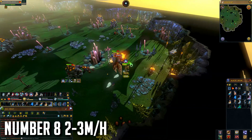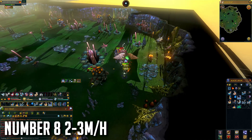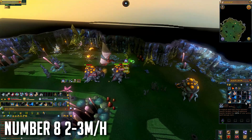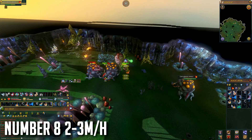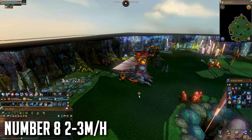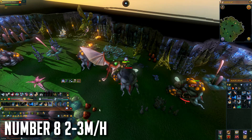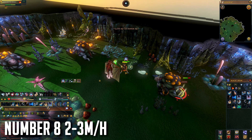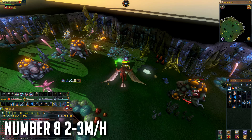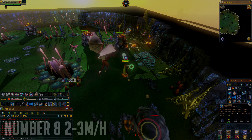The main money from Ganodermic Beasts is from the Ganodermic Flakes, which are required to make and repair Ganodermic Armor. Because of Invention they're much more expensive than they used to be. You also make money from dropped seeds like palm seeds. But honestly, if you have 95 Slayer you probably have access to better monsters that give more money per hour — like Abyssal Demons, which spoiler alert will be on this list.